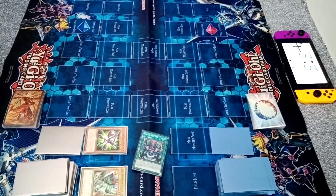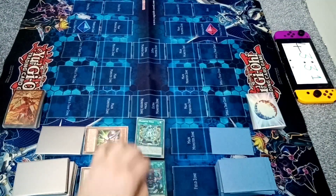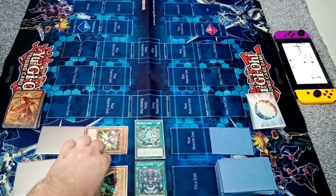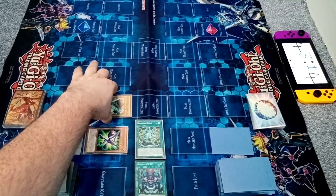I locked in my field spell, Magnet Field. If I control a level 4 EARTH Rock-type monster, I can special summon a level 4 EARTH Magnet Warrior monster from the grave. Special summon Alpha.